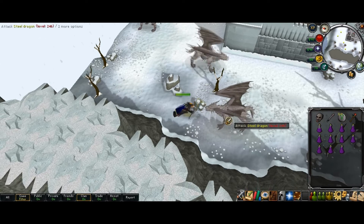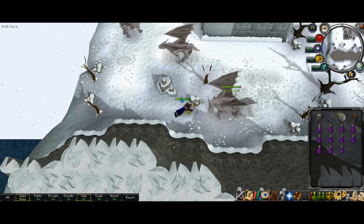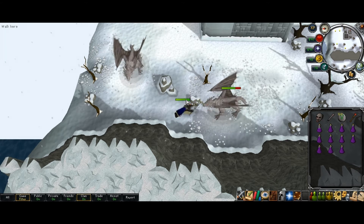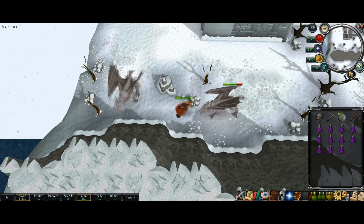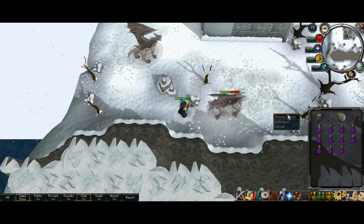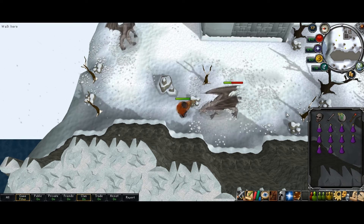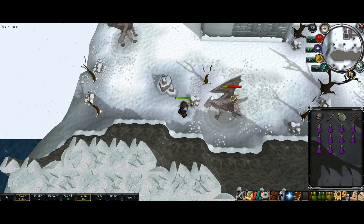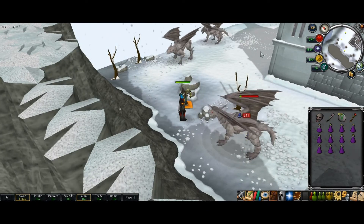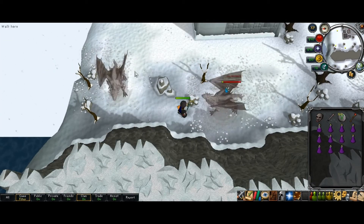I like to lure them closer to this little spot here, because I think if you go too far away from the one spot they'll become aggressive again. But I have gone all the way over to here before without them becoming aggressive again. Sometimes the dragon up here attacks you while you're trying to get a drop, so it's good to lure this guy closer too.